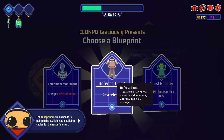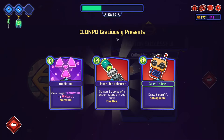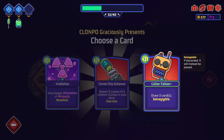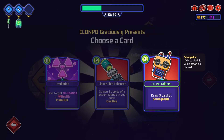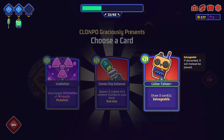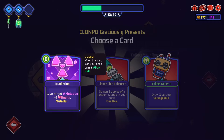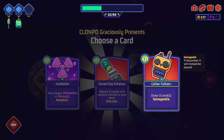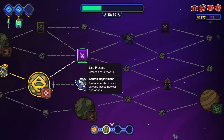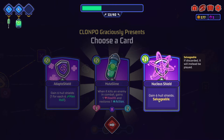Hit the closest random enemy in two range dealing two damage. I feel like the main thing we need is defense now. Three copies of random clone in your deck. Salvageable - if discarded it will instead be played. How do we discard it? Give target mutation plus one health. I feel like we need this if we're going to try and survive.